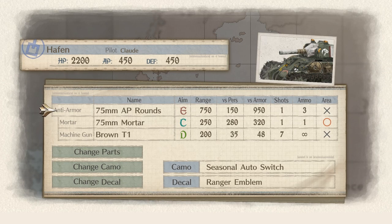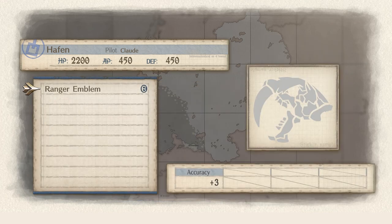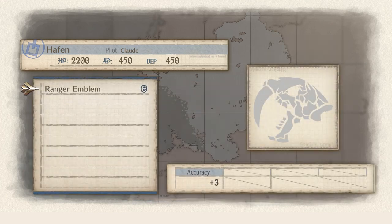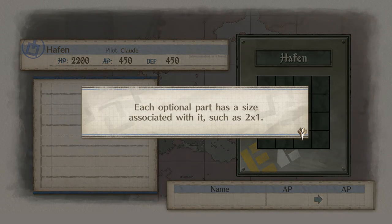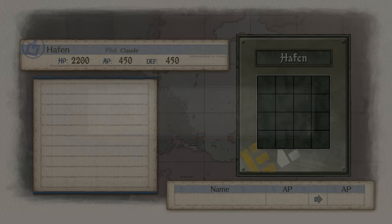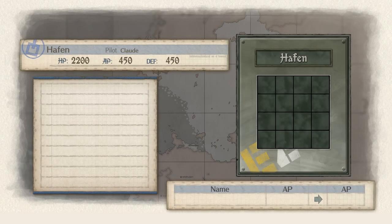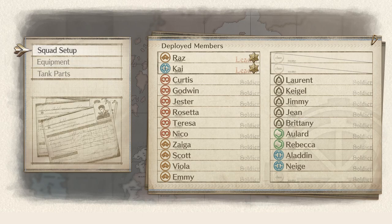Tank parts — anything I can do with that? Oh, you can change the camo and decal. That's cool — change the visuals of them. And they actually give you stats! The decal gives me plus three accuracy. That's cool. Optional parts — each optional part has a size associated with it, such as 2x1. Vehicles have a limited amount of space, so keep part size and placement in mind. It's just kind of like Tetris. We don't have any parts.